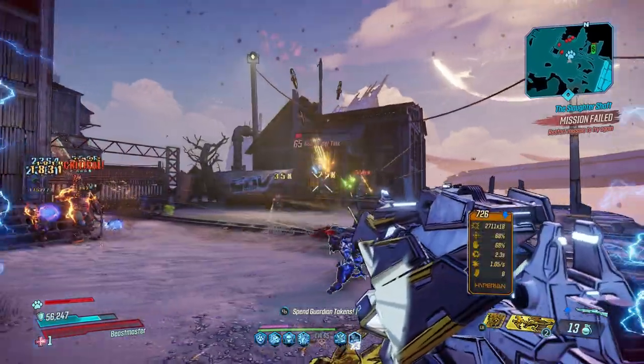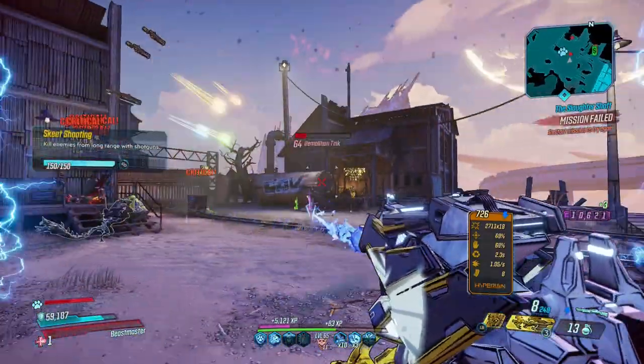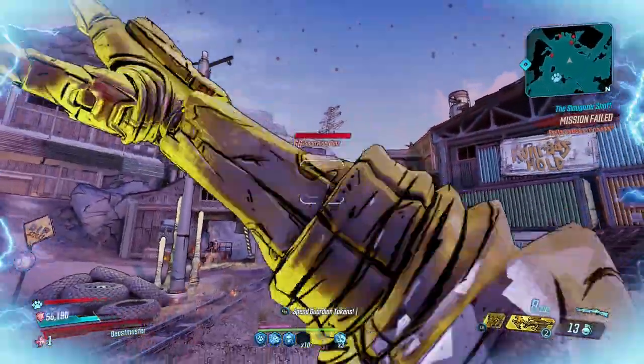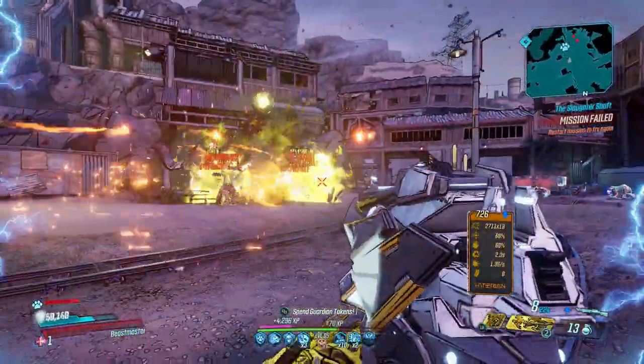The thing about this setup is any Bright Side will do — the anointment only matters for the Guardian, since we're swapping to that each time we reload. Unlike other TDL weapons, the Bright Side's reload effect won't get any stronger the more bullets there are in the mag, making the lowest capacity version the best for ammo conservation, especially while mobbing.